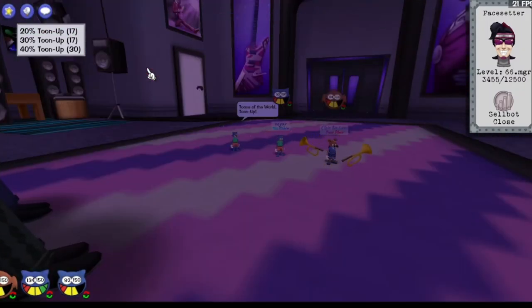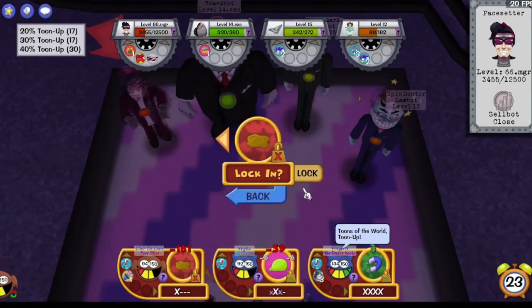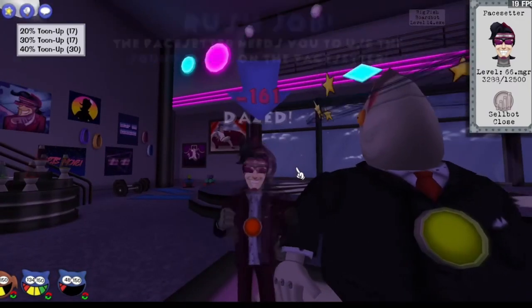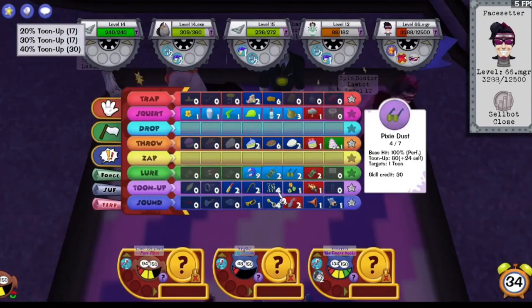This is absolutely beautiful to watch what they're doing here. Squirt, Trap, Lure — yeah, that even still keeps blocking him. And now Vegas is at 48 laugh again, for the second time in this fight.